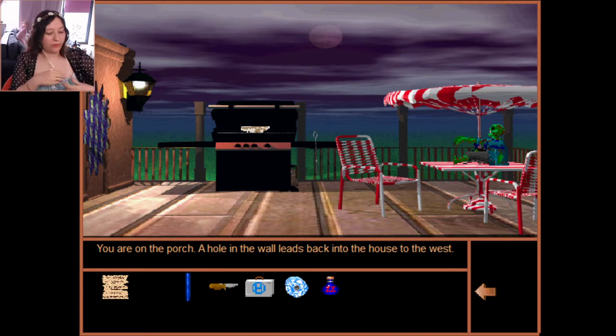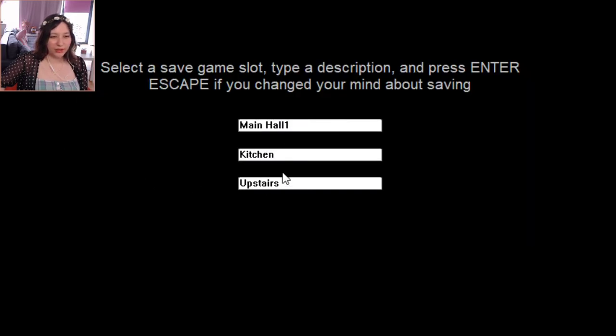Thanks for hosting, Elmritte — how are you doing? Lurking is always fine. Hello Chaotic! I hope he doesn't call again until I'm finished. Okay, where was I — we're on the porch. There's a zombie here. Should I save? Probably. So this is the porch.